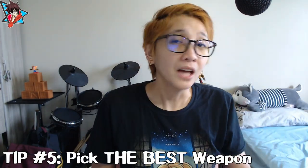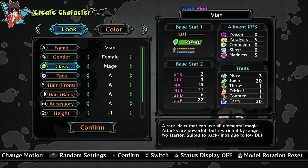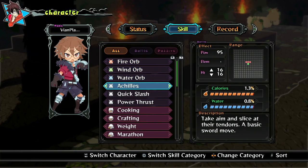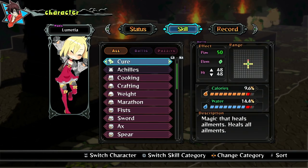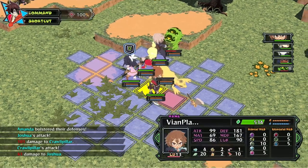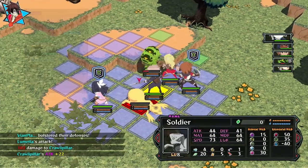Tip number five: pick the best weapon. Like with Etrian Odyssey, Monster Menu offers character creation and classes that you can set up for each of the characters you make, the maximum of which is four. Each of these classes have strengths and weaknesses as well as weapon affinities that you can check via their status and skill pages. As this is an SRPG, certain weapons have advantageous reach that keeps your unit safe while dishing out attacks, like spears and bows, or powerful weapons at the cost of being up close and personal with your enemies, like the axe and broadswords.